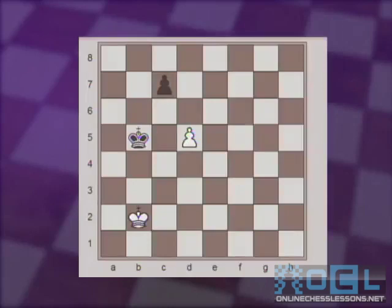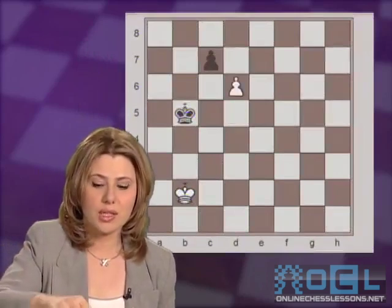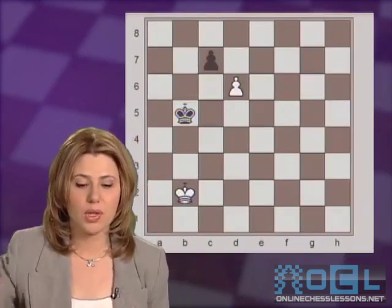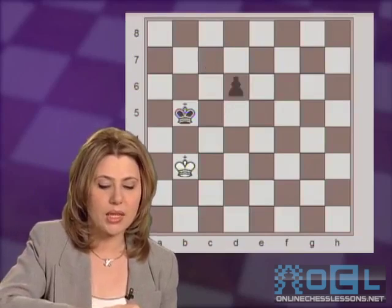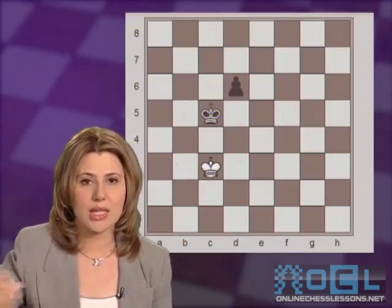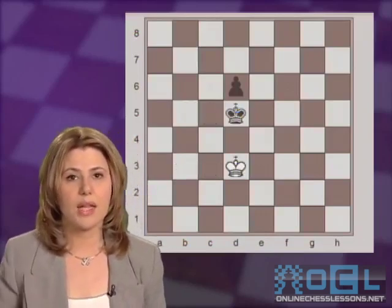White in this position needs to find the only move, otherwise white is lost. The correct move is to give up the d-pawn right away, forcing the c-pawn to capture. And now white can gain the opposition by playing Kb3. So after Kc5, the answer can be Kc3, Kd5, Kd3, and the game is a draw.